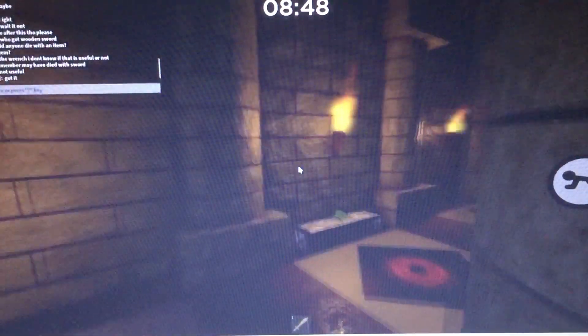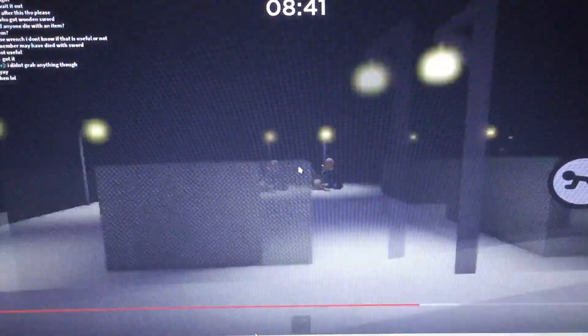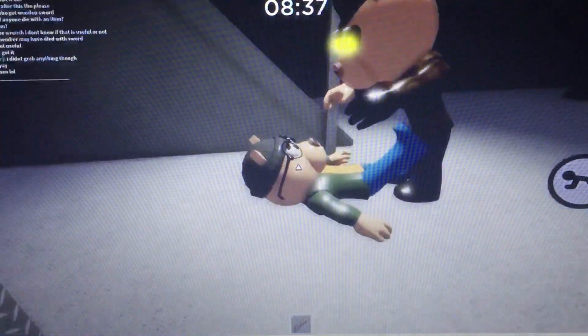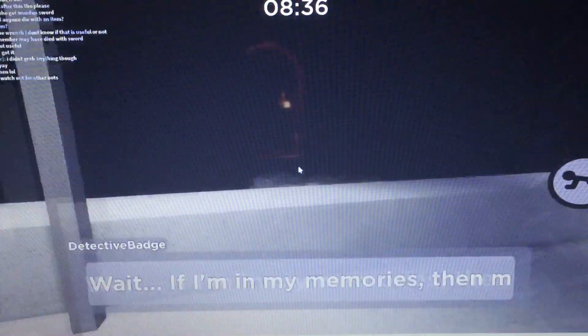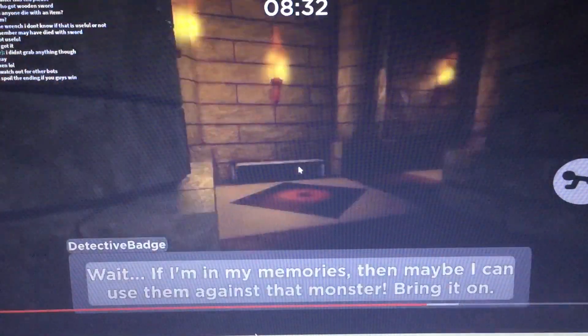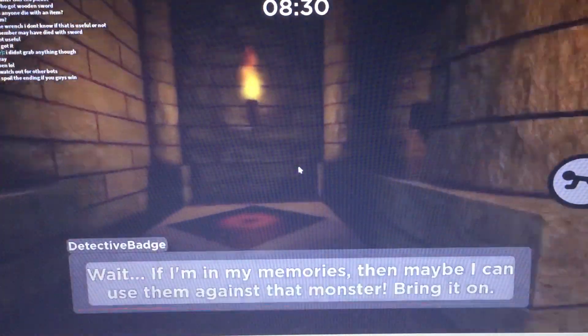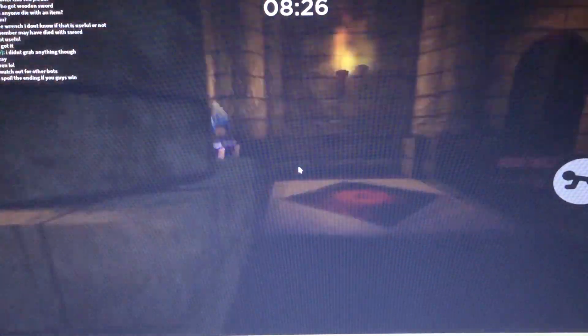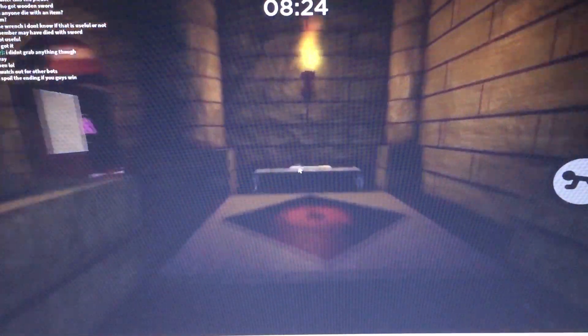That is it for Piggy, you guys. I don't know what I'm gonna record next for Piggy — I'm probably gonna play other games. You give Pony his item — I think it's Pony's dad — you should give him the wooden sword. Make sure you get it there as fast as you can. You can let one person try to hold off the enemies.